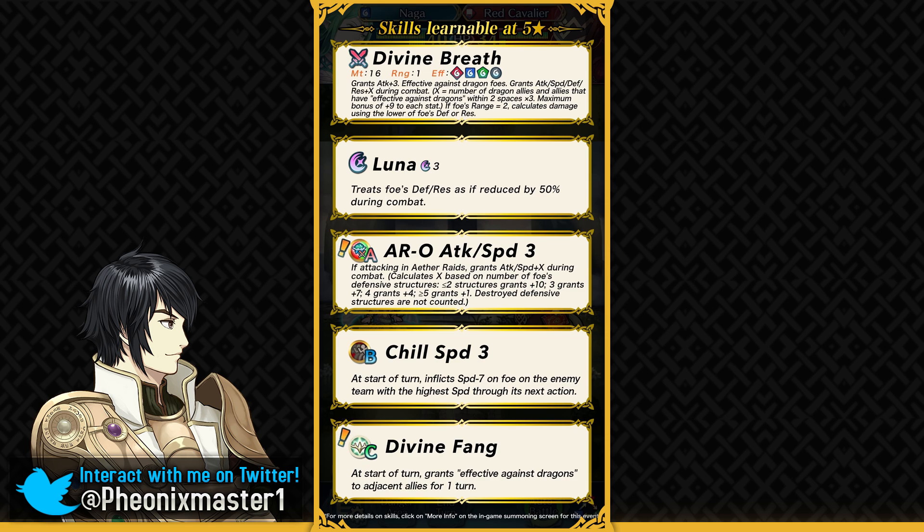I couldn't care less about these kinds of skills, but it does make sense on an Astra Mythic Hero because they are meant for Aether Raids usage. This skill incentivizes you to destroy enemy structures, and it's not really possible to destroy all of the enemy structures in the time limit while also taking out all of the opponent's units. So it's not the most convenient skill. Something like Swift Sparrow would help you more and is more consistent, because some teams have structures behind their units and you don't always want to destroy every single structure — sometimes they block an enemy's attack range, or they just don't pose a threat to you.